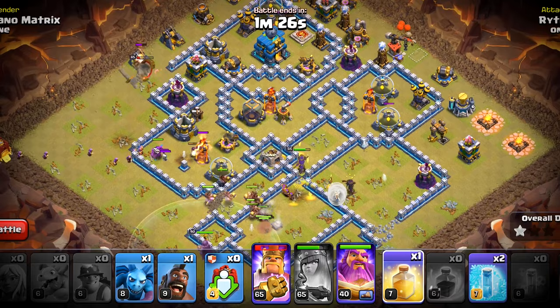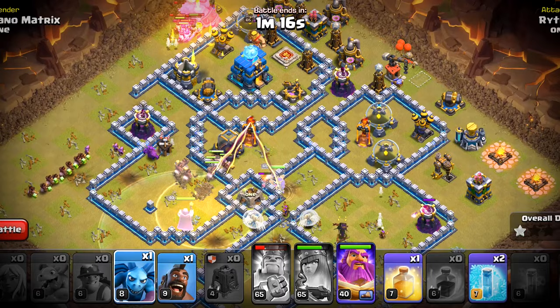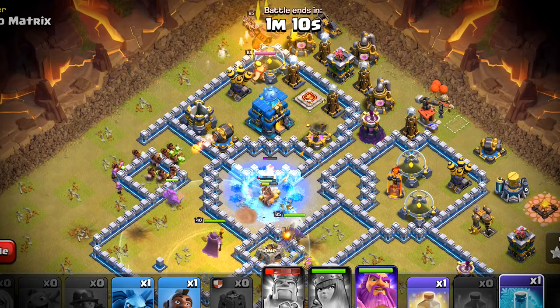We only have two healing spells so we will have to make them count. We do not need to freeze that inferno so we will save the freezes for a bit, but surely we will need to freeze this multi. The hogs are out from the siege barrack and now it will be interesting. The king's ability has been triggered but he has trimmed up the whole section here so I do not have any complaints.